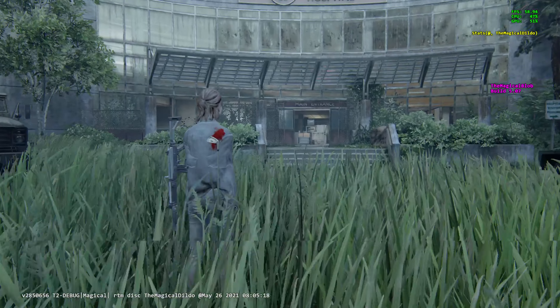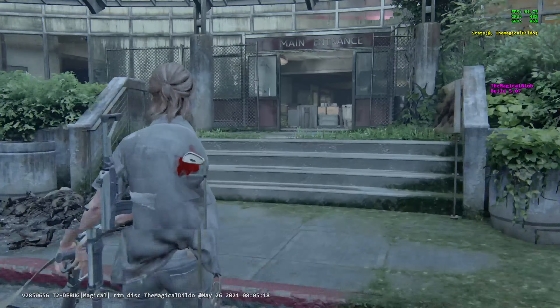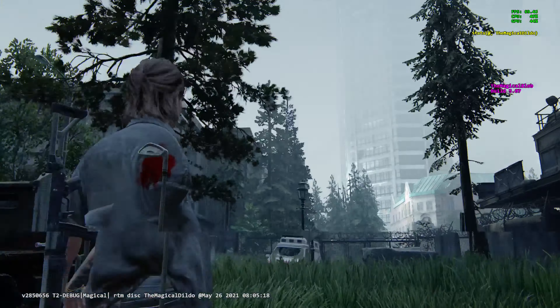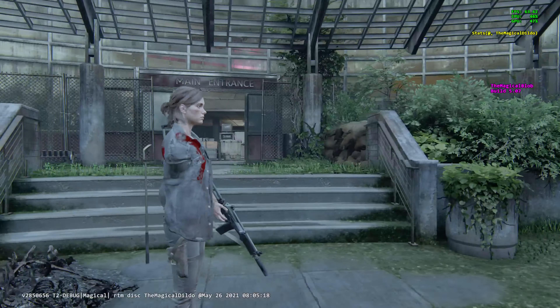The problem is this isn't the normal Galil that you get in the game — well, you don't get in the game, but you can give yourself with the developer menu. Obviously there are no working animations for this. Literally none of them, except for in-combat reloading. That works — specifically in combat. If I reload here, it also doesn't work.